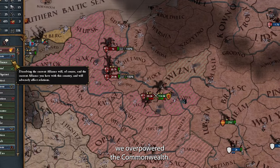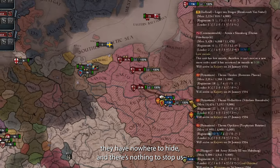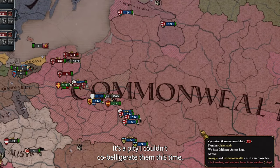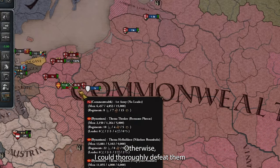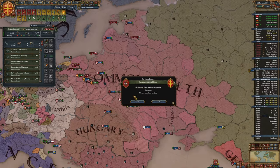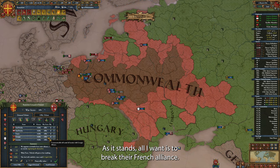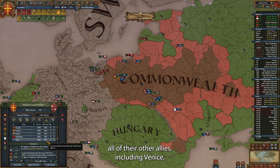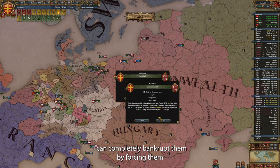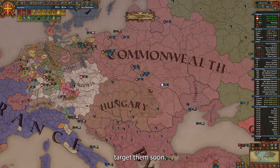Between Hungary, Russia and myself, we have overpowered the Commonwealth. With no forts, they have nowhere to hide and nothing to stop us from chasing their armies around the map. It's a pity I couldn't cobelligerate them this time — otherwise I could thoroughly defeat them and take a lot of their provinces for Lithuania. All I want is to break their French alliance. They can keep all their other allies, including Venice, because those are very small countries. I can completely bankrupt them by forcing them to give me all their money, but that will make our truce longer, and I want to attack them soon.